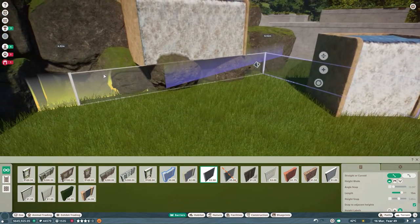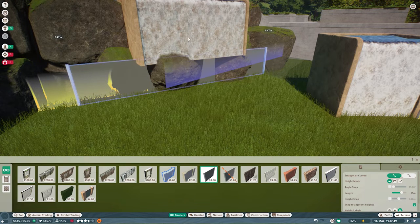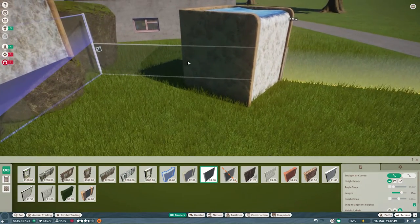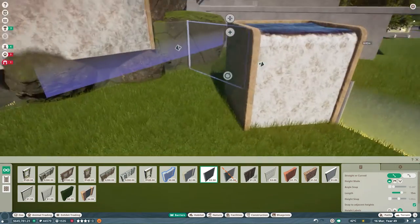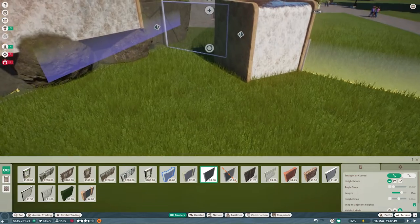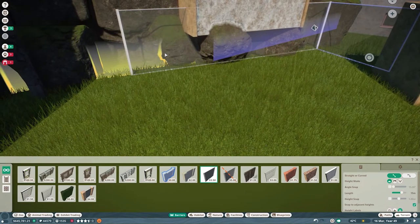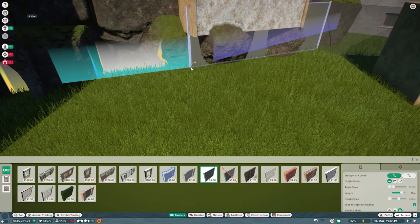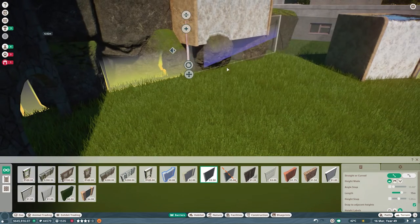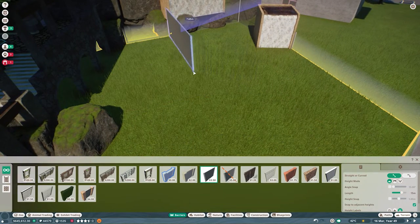I thought about adding a walkthrough in the middle of the habitat for a better view, but I ended up not doing that. Now that I think about it, the reason I didn't is that I would need some kind of terrain to hold the water in and then tunnel through right at the bottom of the water level, and that gets really tricky. I decided not to go for it — I was trying to keep this not too difficult and more on the simple side.